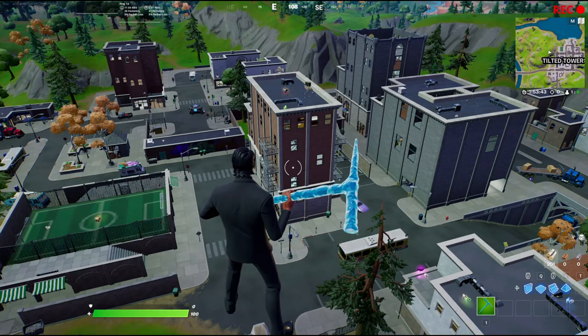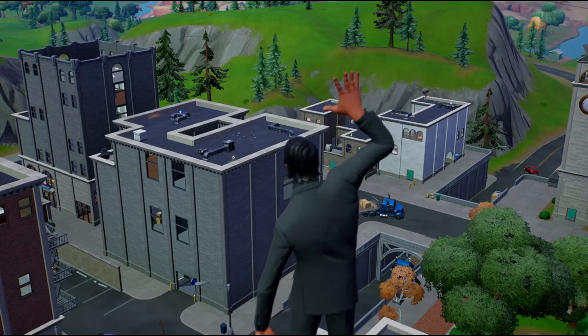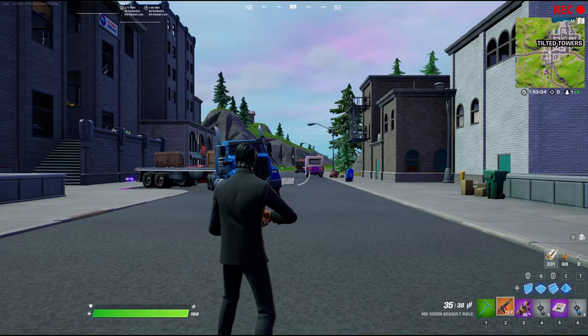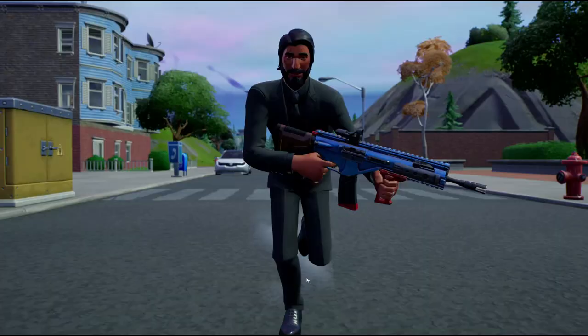We are now at Tilted Towers, and we have the John Wick skin, which is obviously the king of Tilted Towers. So we're just going to have him waving goodbye at Tilted — I'm praying that Tilted doesn't go, but we never know what's going to happen. We're just going to stand up here and say goodbye to Tilted, then get a replay shot. Here we have John Wick saying goodbye, then we get him running down through here with Tilted in the background. This could look pretty good, so let's start running — and that scene is fully complete.